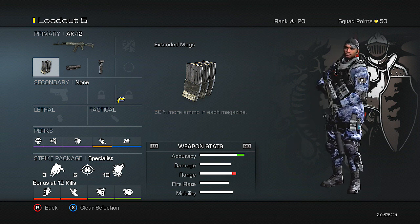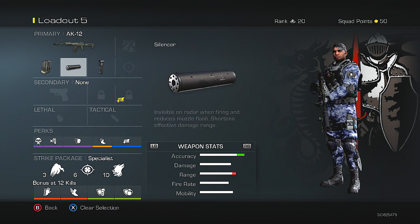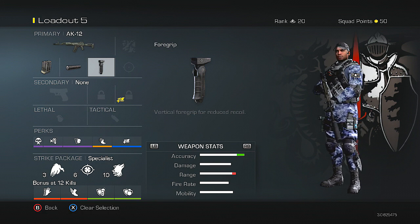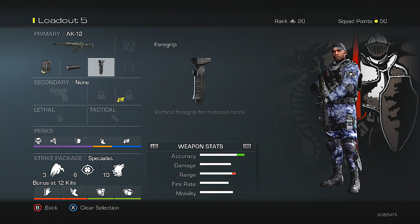Let's go over my class setup. My attachments are extended mags, which allows you to have more ammo in each magazine, the suppressor or silencer attachment, and also the foregrip. As you guys know, pretty much all AKs have a lot of recoil. The recoil isn't overly bad in this game, but the foregrip does help. I like having the least amount of recoil as possible and it definitely works for me.